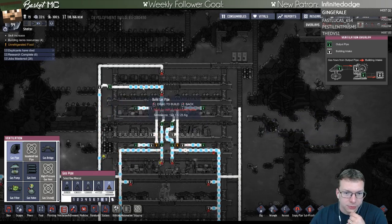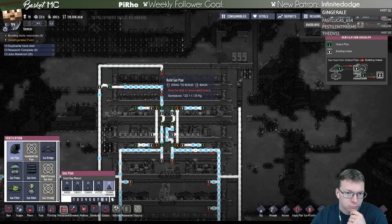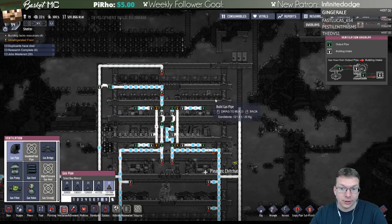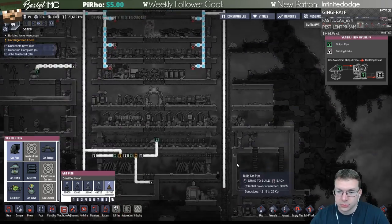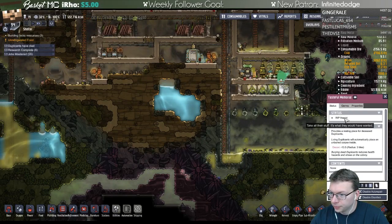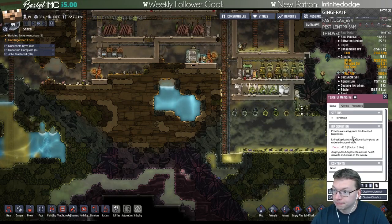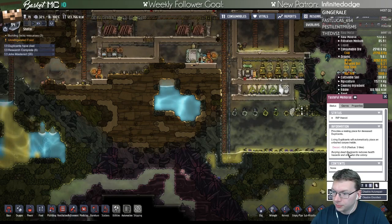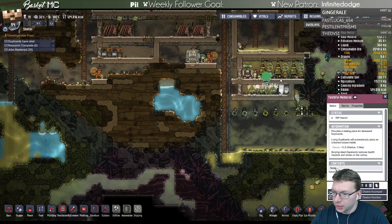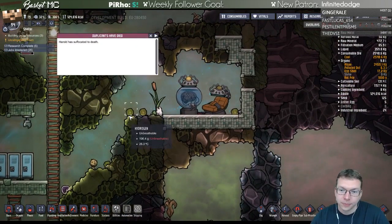I'm assuming that once this thing fills up here it will start sending oxygen up. I kind of thought the guy might be in the machine maybe - possible. Take all their stuff, it's what they would have wanted. Sometimes they'll say cause of death - suffocated to death. Yeah, so it wasn't pulled into the machine.